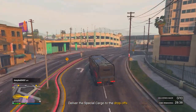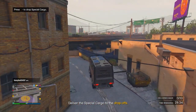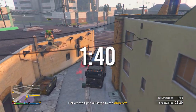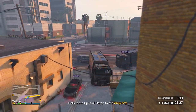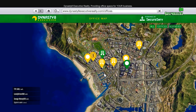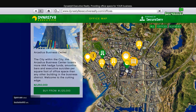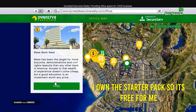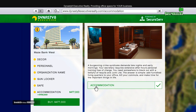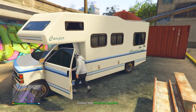Now let's make these millions. The first step toward making millions with special cargo is to buy a CEO office. If you already have one, you can skip ahead. If not, you can buy a CEO office at Dynasty 8 Executives, where four different types are currently on sale for 50% off. On a tight budget, I recommend buying the Maze Bank West for about $500,000, and also recommend buying the accommodations — 40% off — which will let you spawn inside your CEO office.